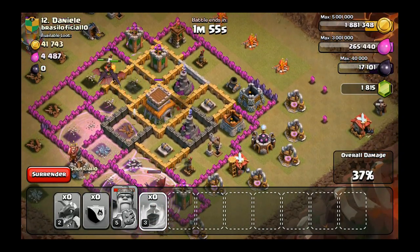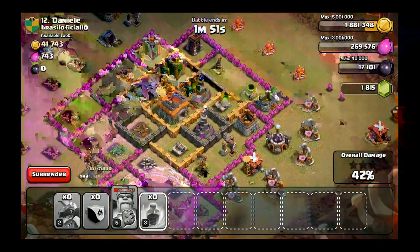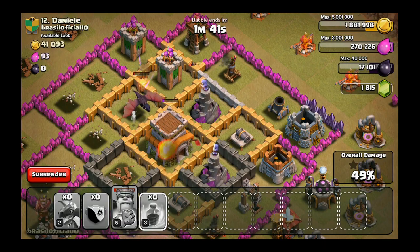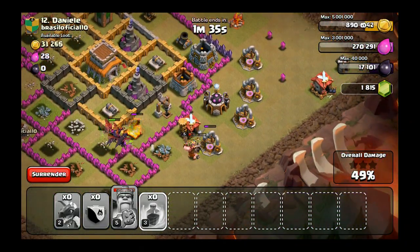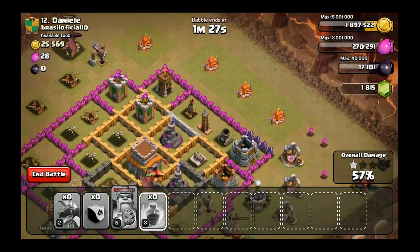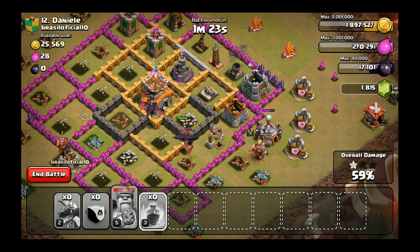I should have dropped on the ones going for the center, but I'm liking my chances to three star. We still got a lot of dragons left. These two are gonna get taken down but hopefully they can get the town hall before they're out. Come on boys — look at that! The king's still rocking on the outside, we still got that dragon going around over there. Take out the wizard tower — there we go, getting the town hall. Two star.